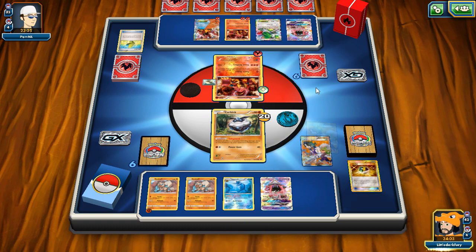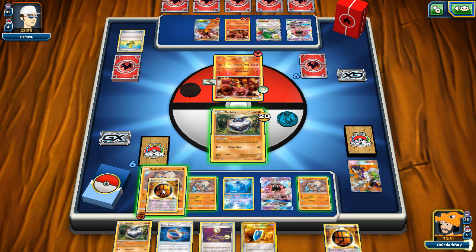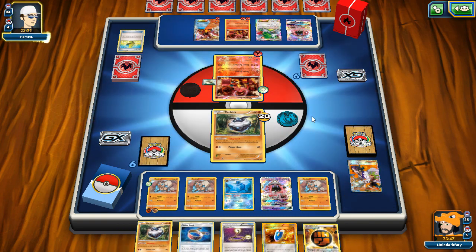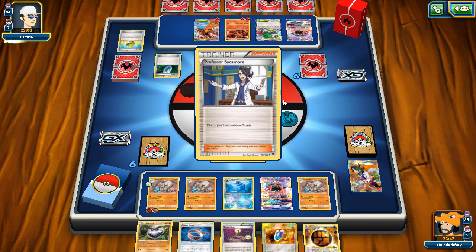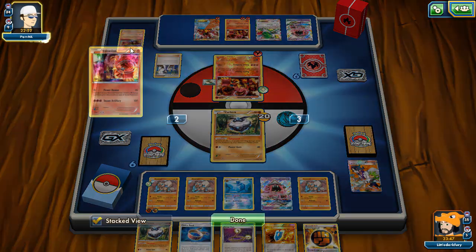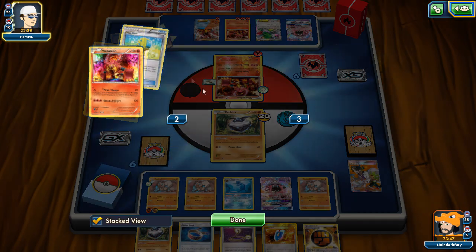We miss Carbink Break, so we attach Strong Energy to Rockruff and pass. We use Escape Rope next turn hoping to Bloodthirsty Eyes the Volcanion and knock it out. Opponent uses VS Seeker but goes for Sycamore rather than Lysandre — thank god, because one Energy plus Lysandre would have ended Vaporeon. He discards three VS Seekers off Sycamore, which is huge — the odds of him hitting Lysandre now are very slim. He'll likely go Power Heater or Steam Artillery instead.